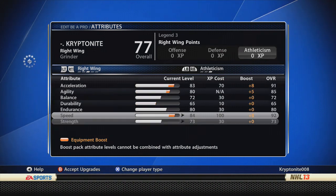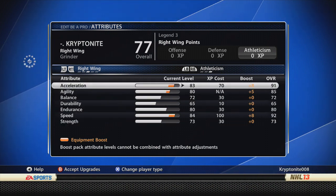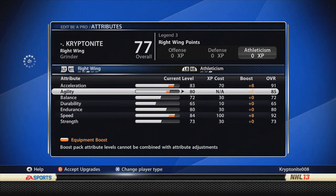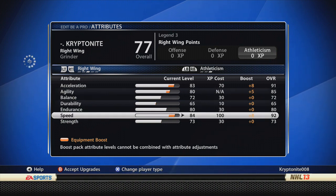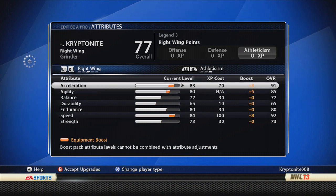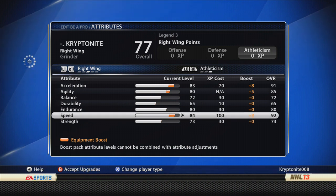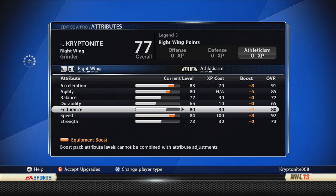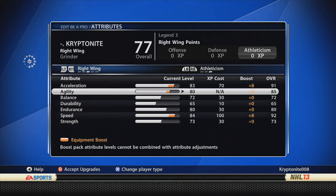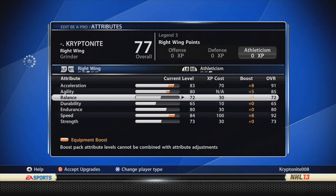Moving on to athleticism. I got a plus 8 on acceleration, plus 5 on agility, and a plus 8 on speed. That brings my totals to 91 for acceleration, 85 agility, and 92 speed. That's what makes me so fast — or, quote-unquote so fast. I'm sure you can get much faster in this game, but that's just the way I play. I feel it's good enough speed that I can get to, and I can get there pretty fast with the acceleration.